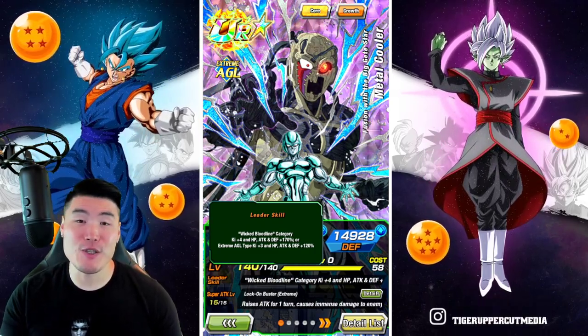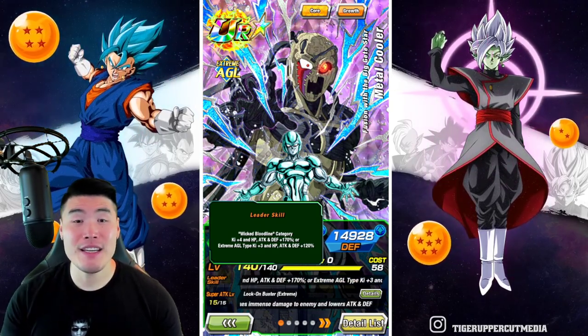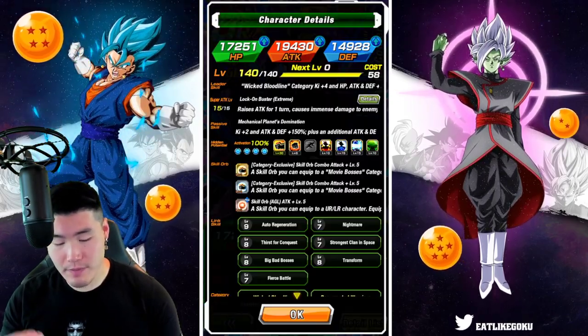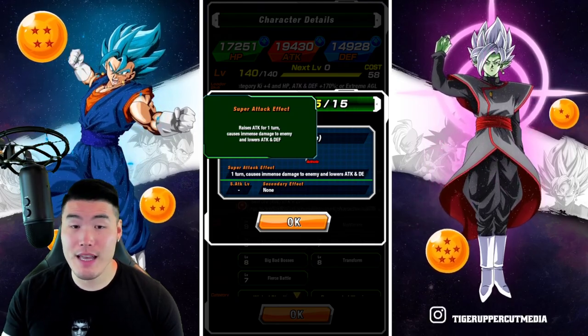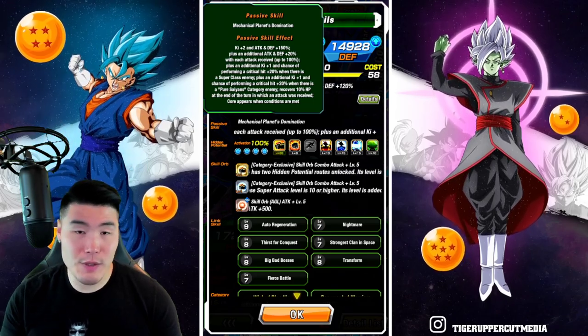Or Extreme AGL types, plus 3, HP attack and defense plus 120%. His super attack raises attack for 1 turn, causes immense damage, and lowers the enemy's attack and defense.